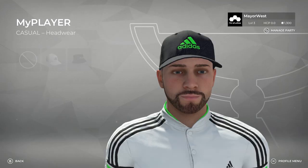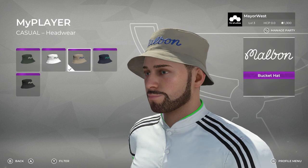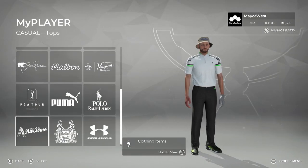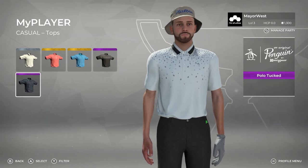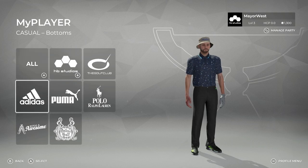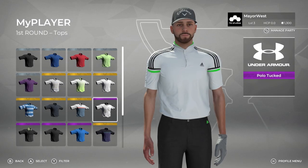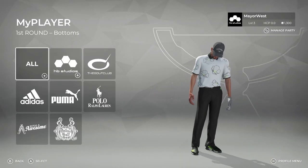Let's dive into MyPlayer. For those of you who have played other 2K Sports titles, customizing your MyPlayer is one of our most popular features. That'll be no different in PGA Tour 2K21, where you'll be able to create your own MyPlayer and customize his or her look and equipment from some of the biggest brands in golf and sports. PGA Tour 2K21 will be launching with hundreds of items shared across over 15 apparel and equipment companies.